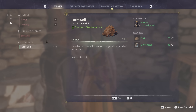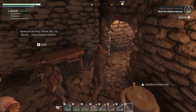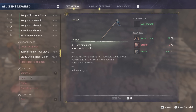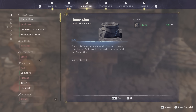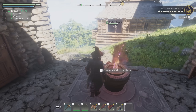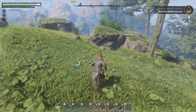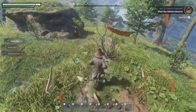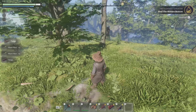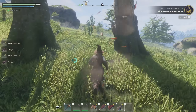With a couple more shroud cores we could upgrade this building area to be 120 instead of 80 meters. One upgrade should be enough to let us do the gatehouse down in the canyon. Something I do want to do before that is build a seed bed so we can plant trees.